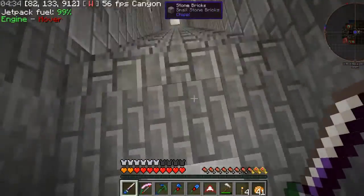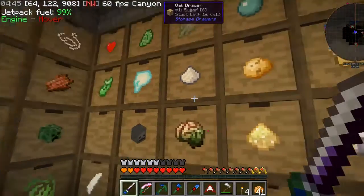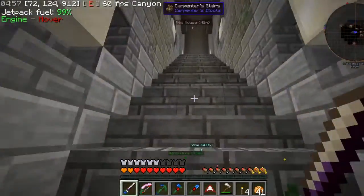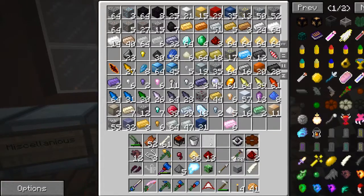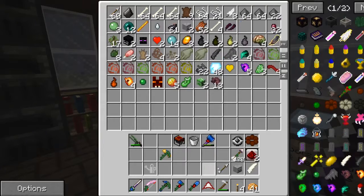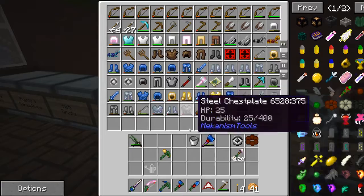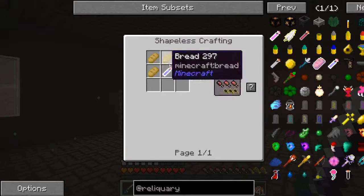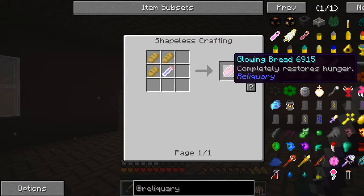Coming down here, going to make another one of the Neon Zooz - the skeleton one, which requires 36 rib bones. I have 32, so we can't quite make it. There are other things in the Reliquary mod that are quite useful. Like this glowing bread - it completely restores hunger, made with glowing water, and you just combine that with bread and you have three pieces of glowing bread. Very very useful stuff.